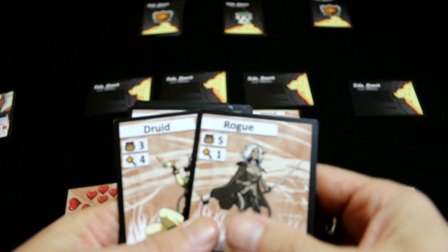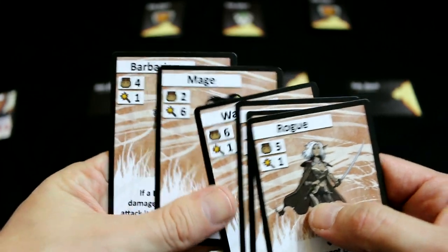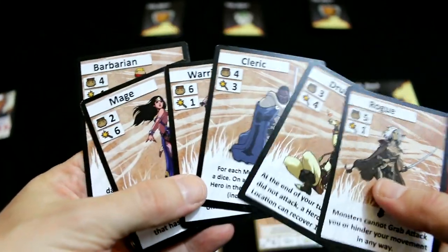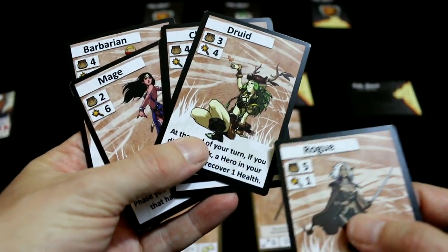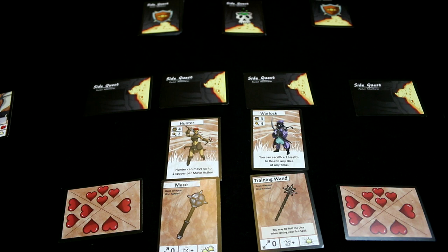There's also a rogue, a druid, a cleric, a warrior, a mage, and a barbarian. Lots to choose from — each one has their own special ability. So that's a choice you have to make at the start of the game.